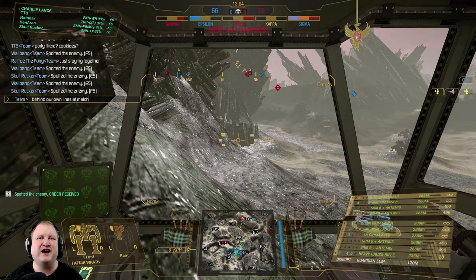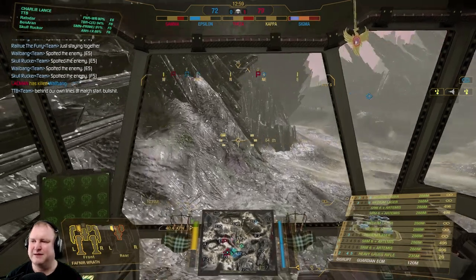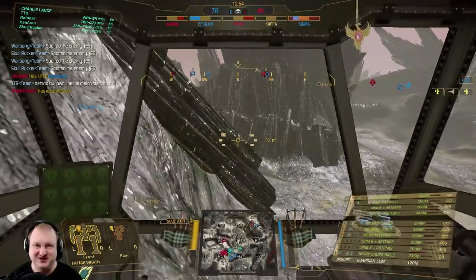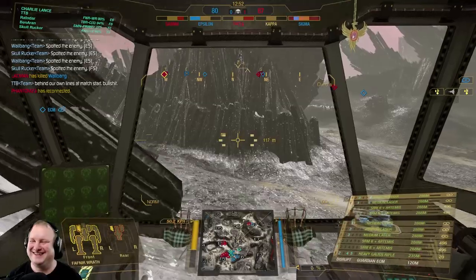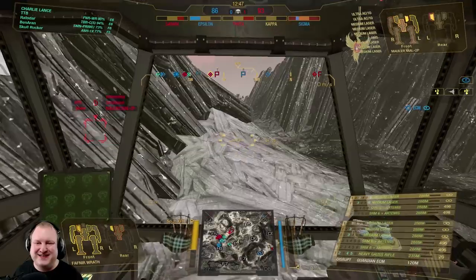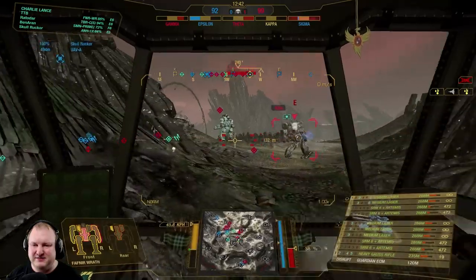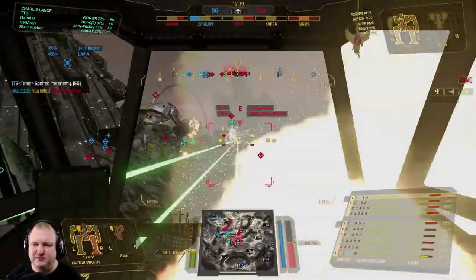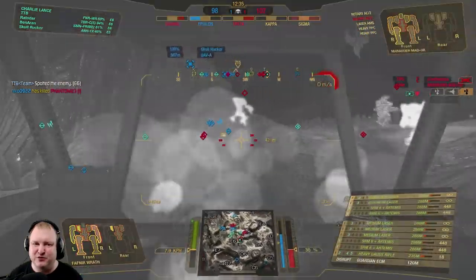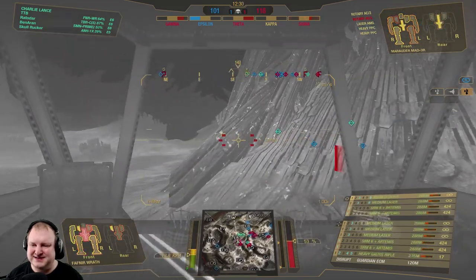My teammates are still far in the boonies, and they're saying they're staying together behind our own lines at match start. I mean, come on guys — it's the right idea to stick together as a team, but not in the boonies where you can't be of any help to anybody. With all the talking I've done, I've now maneuvered myself into a bit of a binder. I've got an Annihilator, a Marauder, a Dakka, and a Cougar to deal with here. And apparently these guys like me very much.